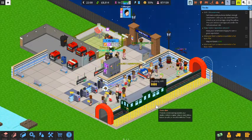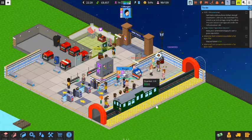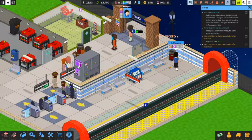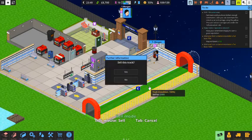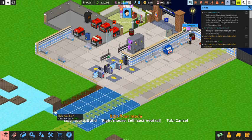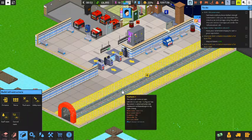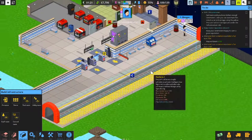Down in the comments let me know if you've played Overcrowd — what you like or don't like. It makes you think and make sure you're doing things correctly. We're in the first level and people are already complaining about no plants. Night falls and the station closes, so we sell the platform to get our money back, expand by one more tile, rebuild the platform larger — this now supports up to three carriages — and we've got 18 bonds to spend.